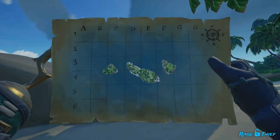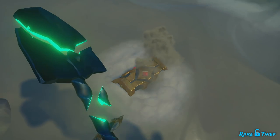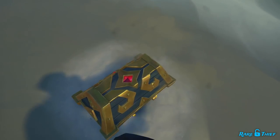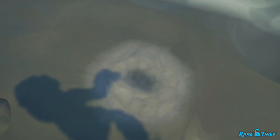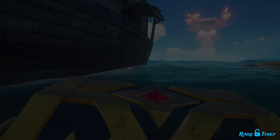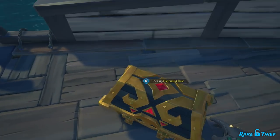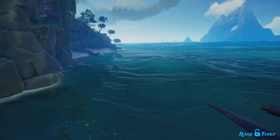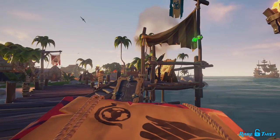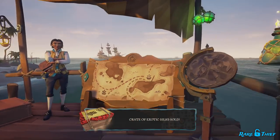The next actions are all treasure-related swift renown actions: digging up treasure, placing treasure on your ship, and selling treasure. For each piece of treasure you and your crew dig up, you will receive renown. Placing pieces of treasure on your ship for the first time will also award you and your crew renown, but you cannot take the same piece off and on to keep racking up renown. You will also gain renown for each piece of treasure you hand in to a trading company, and it doesn't matter who does the selling.